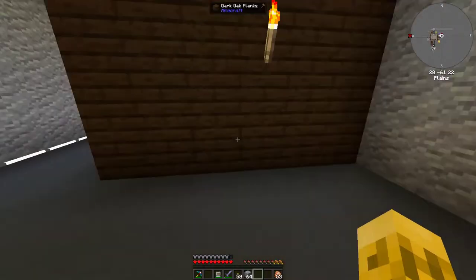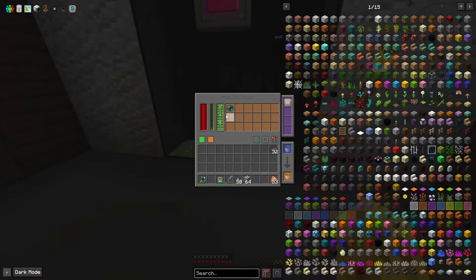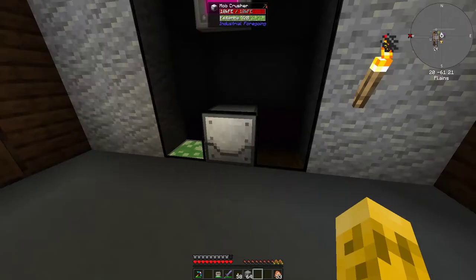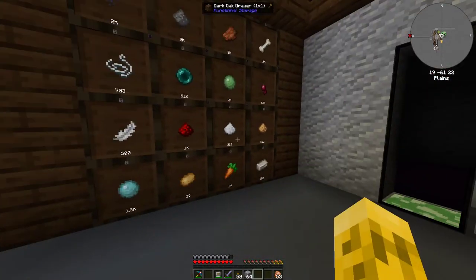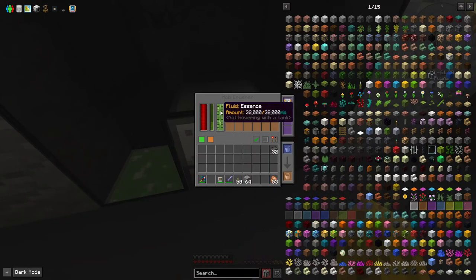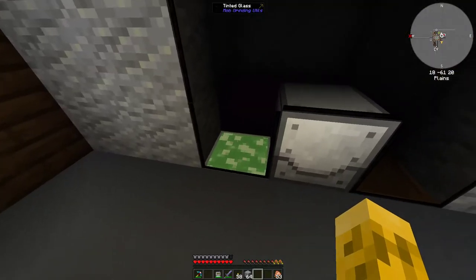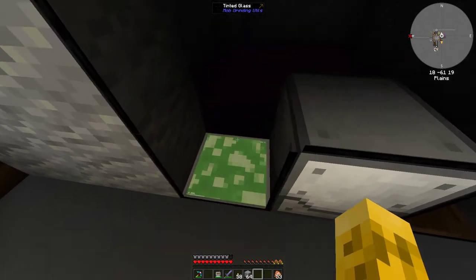This one is the mob crusher - it gives items. I've moved all of our setup to put items in the trash can or into these drawers down below the ground. It also gives out mob essence, which is not the same as experience - it's a little bit different. I think you can convert the two kind of directly, but we have a lot of mob essence in there.